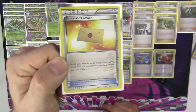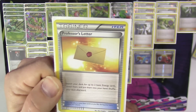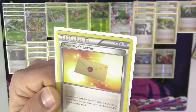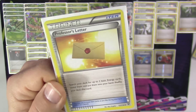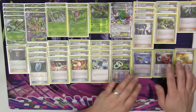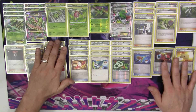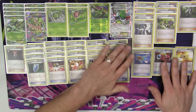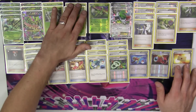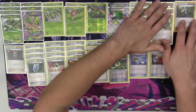We have one copy of Professor's Letter, because Jagged Saber only works when we have that energy in our hand. We want to have two grass energy in our hands when we go to use Jagged Saber — at least one, because you can still get some effect of the attack. Professor's Letter assures you that you will have at least one grass energy in your hand to maximize the effects of Jagged Saber.